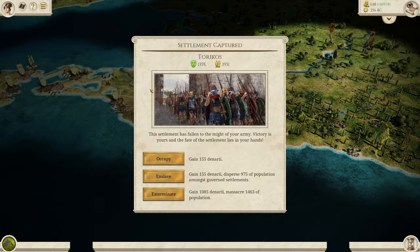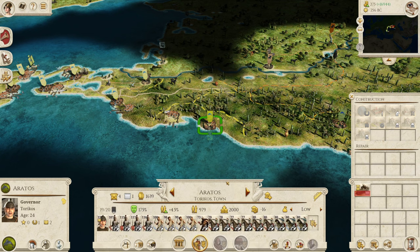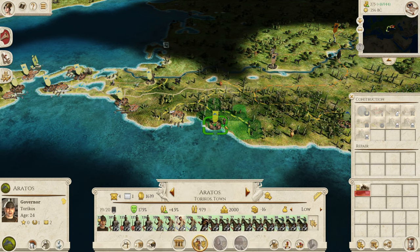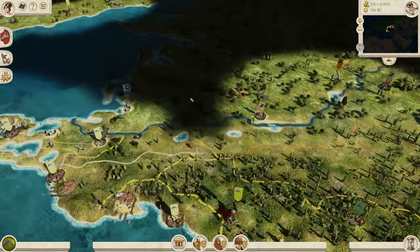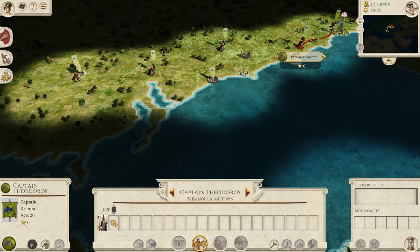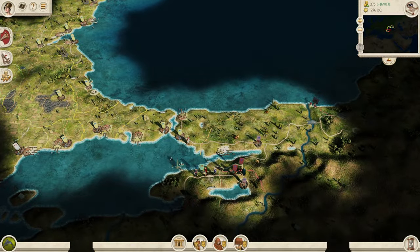We've taken another settlement — a Greek one — so we'll enslave to keep the population happy rather than destroying anything. We leave troops behind as a garrison. The population is very happy. We move down the coast, waiting for this army to catch up somewhat before ending the turn.